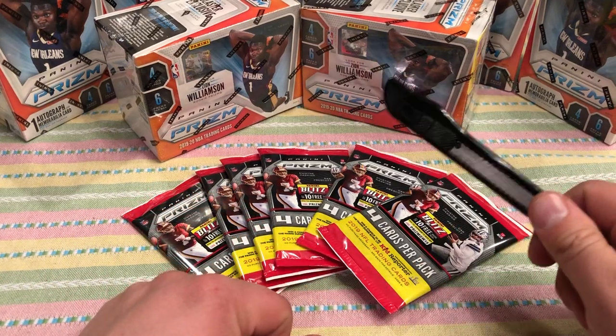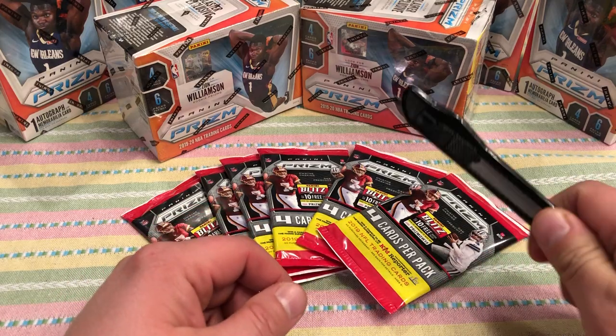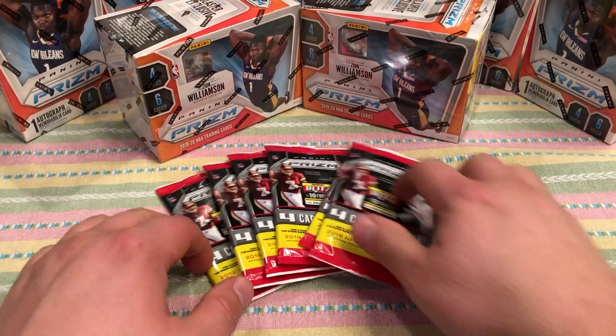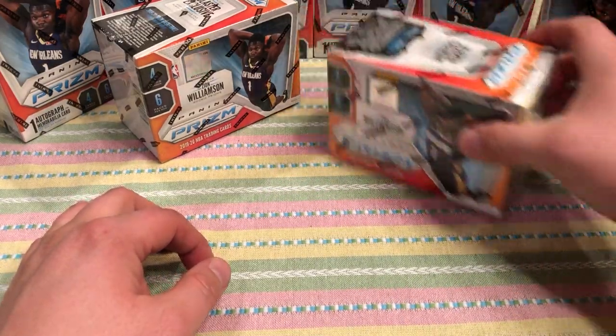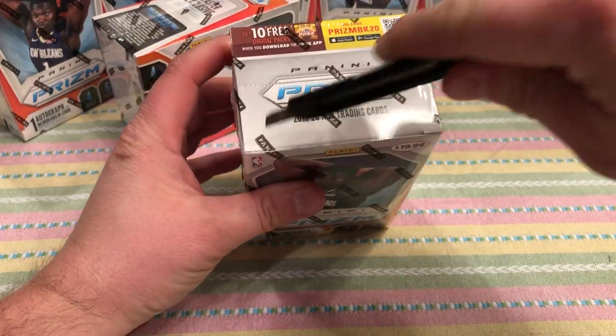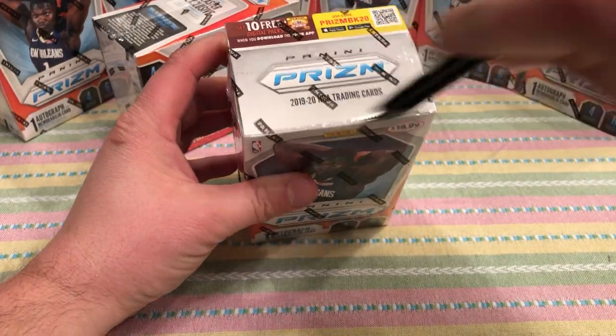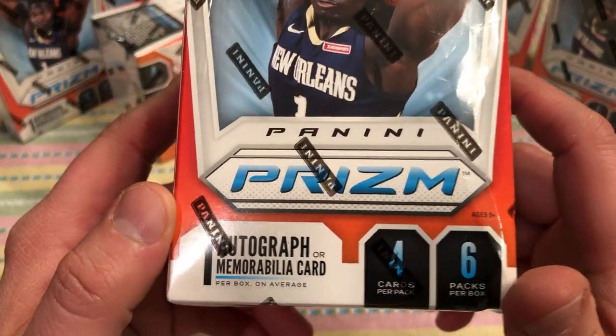They didn't have any of the gravity packs of the basketball, but for this break we'll skip the football for now. I'll do those later, but we'll do two prism blasters right now — a dual blaster box break of prism silver. Just to go over it again, what you get.